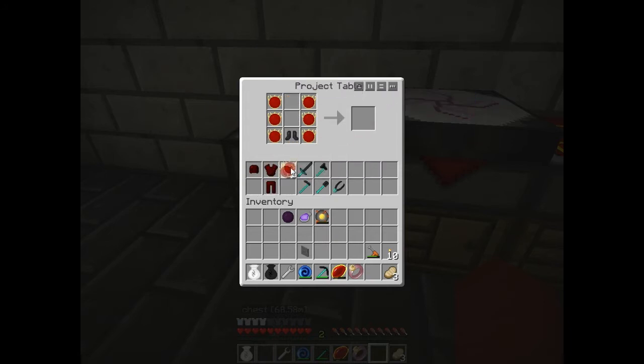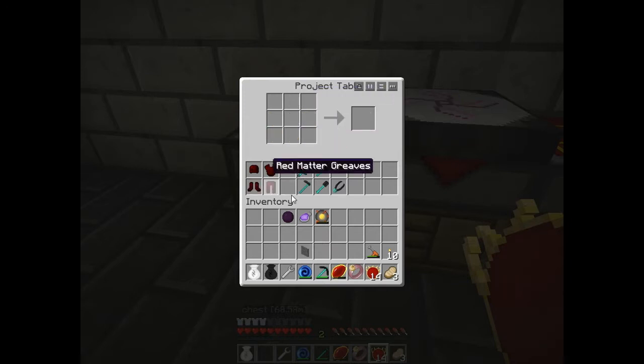And I believe the boots should just be — what happened? Oh okay, it's down there. I'm like, what happened to my red matter? And red matter boots! Now we have a full set of red matter armor.